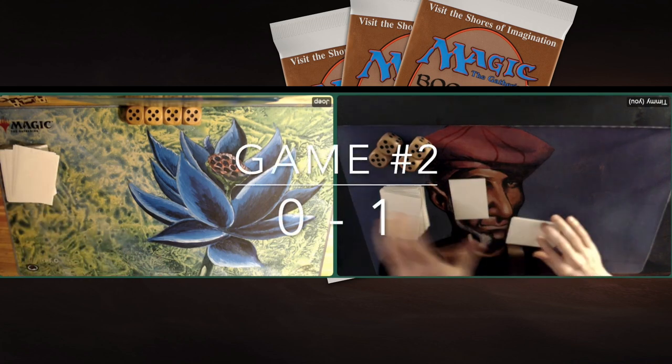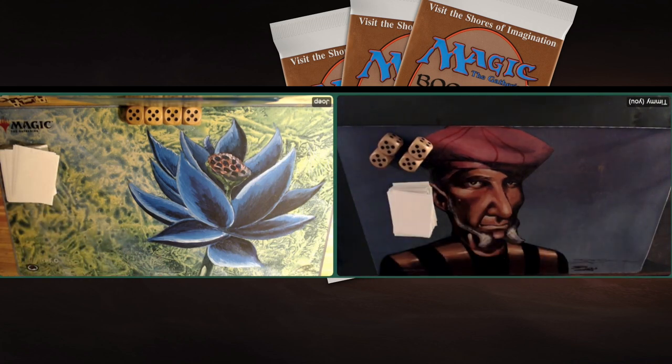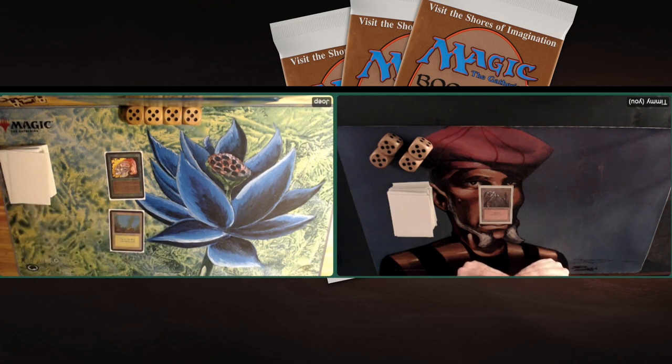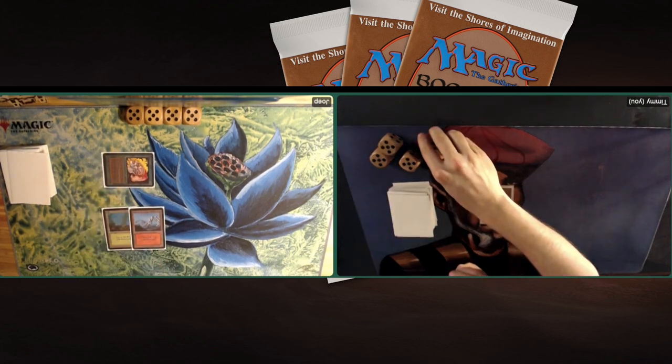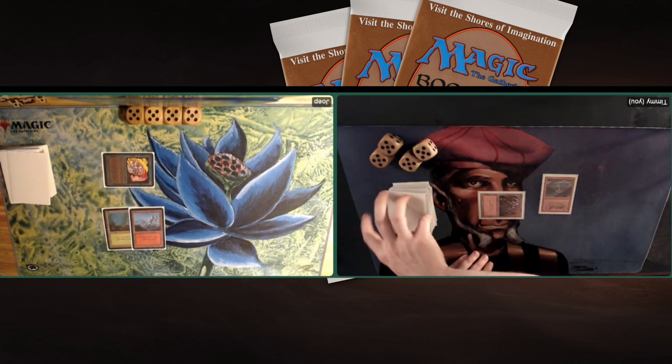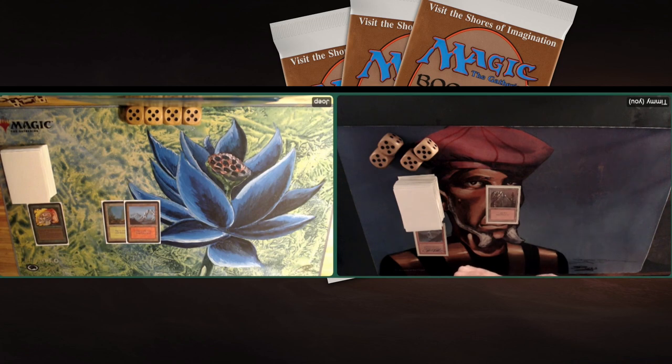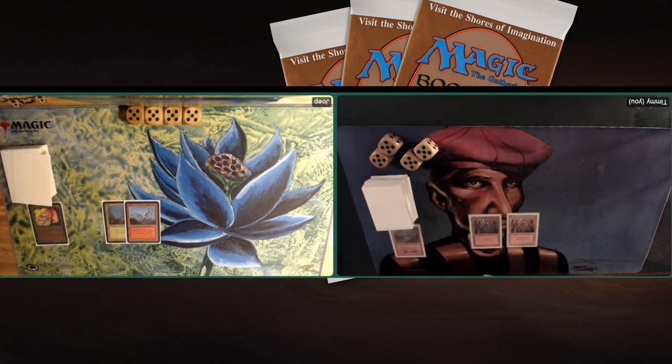Game number 2. I've taken a Mulligan so I'm starting with 6 cards. Joop is on the play again with a Llanowar Elves — just like game 1. I start with a Mountain and pass. Joop attacks putting me to 19, but this time I have a Lightning Bolt and I'm bolting the Llanowar Elves — different from game 1. I play Mountain number 2 and pass, hoping to find my Mana Flare to show off the Candelabra of Tawnos/Mana Flare combination.